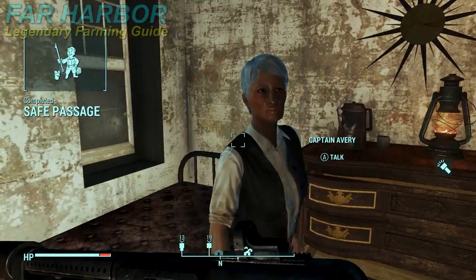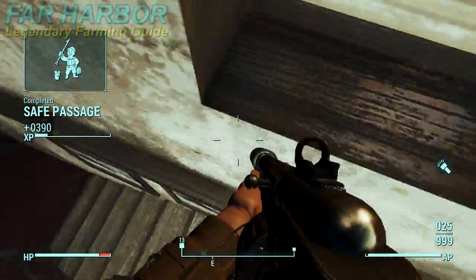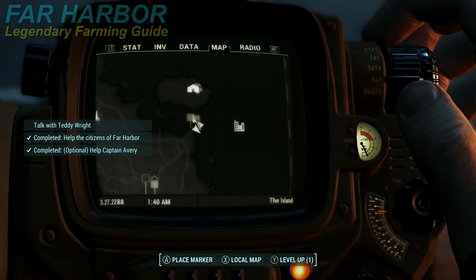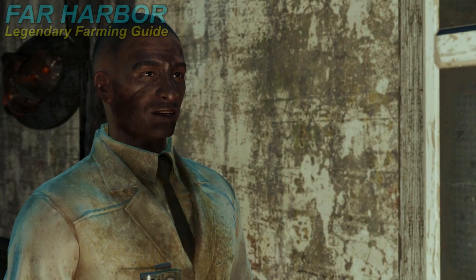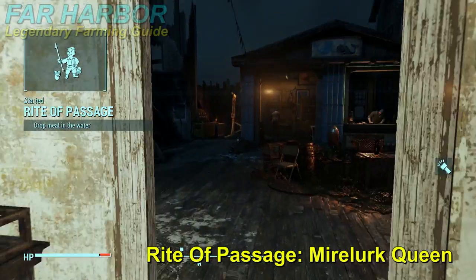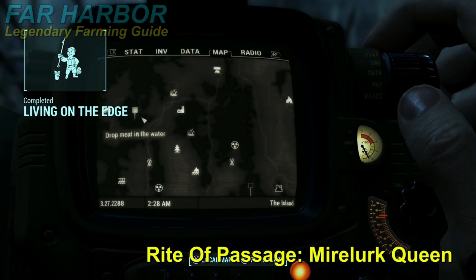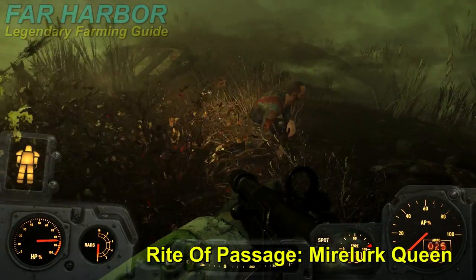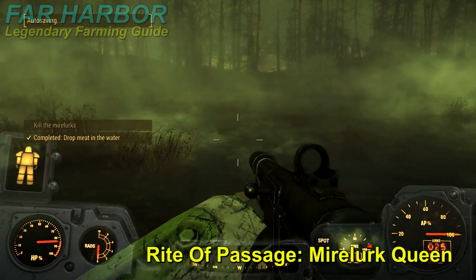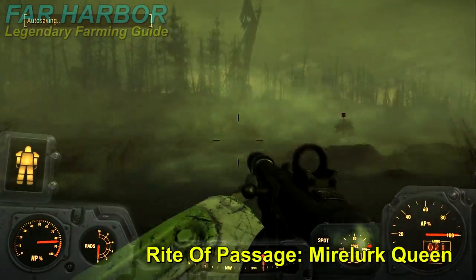The next spot is kind of complicated because it has everything to do with a quest, not a location. Finish the quest Safe Passage — that'll lead to the next quest where you need to talk to Teddy Wright. He will tell you to drop your meat in some water somewhere, which sounds weird, but you'll start the quest Rite of Passage. You won't be able to find this location unless you're on the quest.